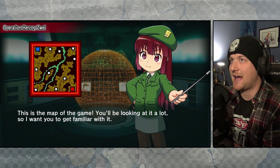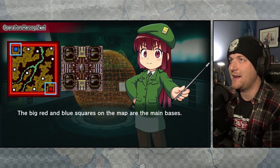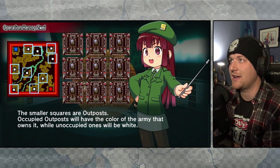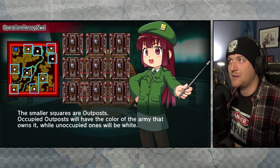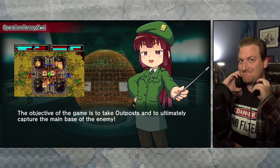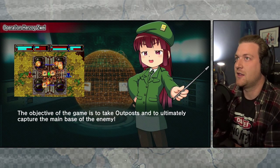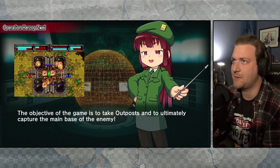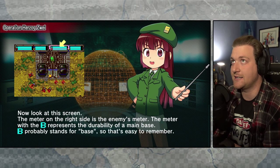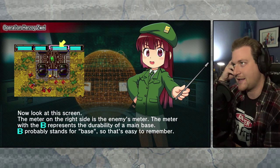This is the map of the game — you'll be looking at it a lot, so get familiar with it. There's a main base in each army and nine outposts. The big red and blue squares on the map are the main bases; the smaller squares are outposts. Occupied outposts have the color of the army that owns them, while unoccupied ones will be white. The meter with a B represents the durability of a main base — B probably stands for base, so that's easy to remember.